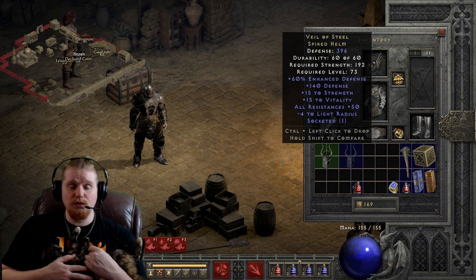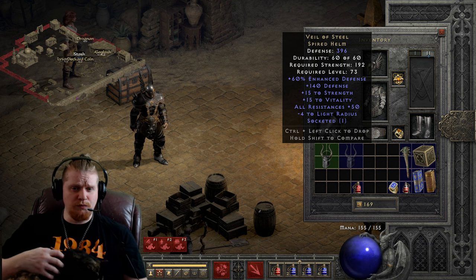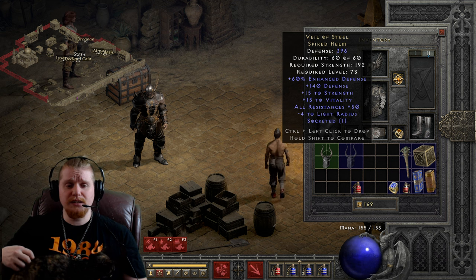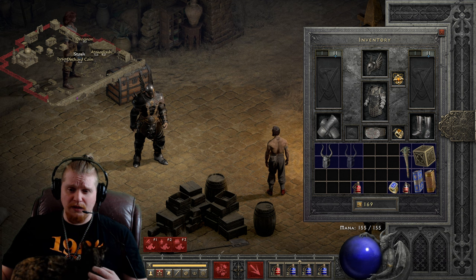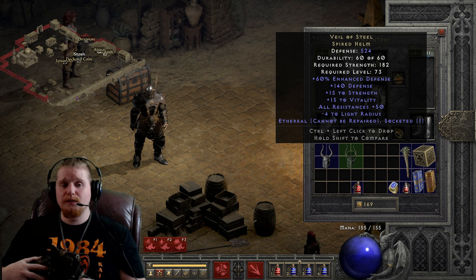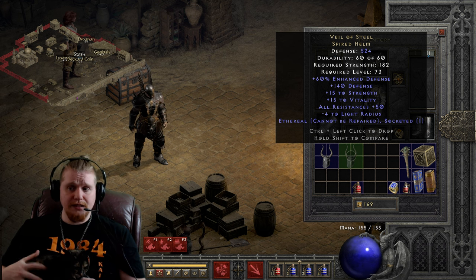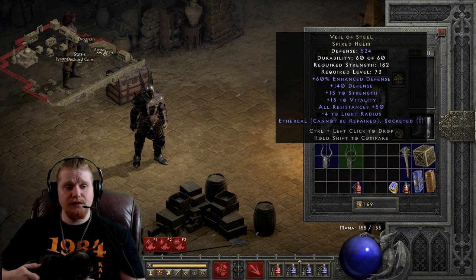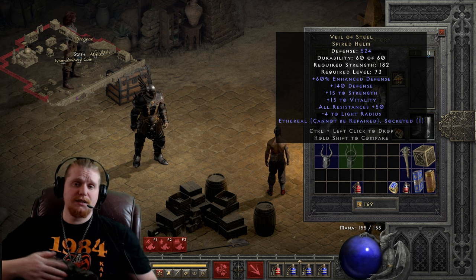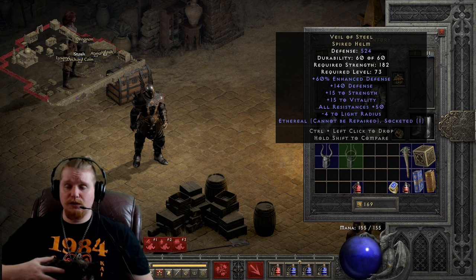I feel like Kira's Guardian is the main reason why people don't use Veil of Steel. Because if you have a Veil of Steel sitting around and a Kira's Guardian sitting around, you're probably always going to choose Kira's Guardian. Especially for a Mercenary, because Cannot Be Frozen is just a really amazing effect for Mercenaries. The only thing I can think of why you would use this over Kira's Guardian is for the plus to Strength. Say you found this early on in the ladder and you wanted to put an Insight Colossus Voulge on your Merc — Insight Colossus Voulges tend to have a 200 Strength requirement, and having plus 15 Strength on here is definitely a big boon to a Mercenary. The all-resistances 50 is also going to help out your lower-level Mercenary, and the defense is going to help him out extraordinarily. However, I do feel that Kira's Guardian would still be a better choice, with faster hit recovery, Cannot Be Frozen, and all resistances as well.